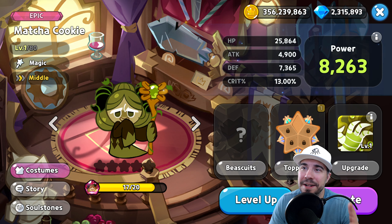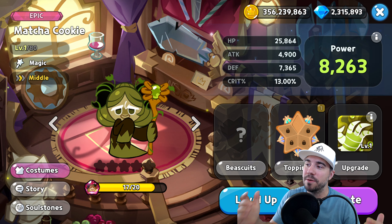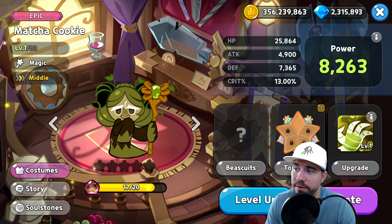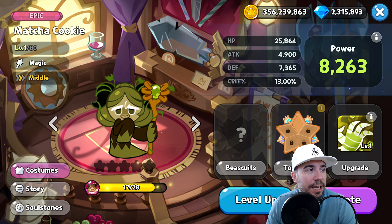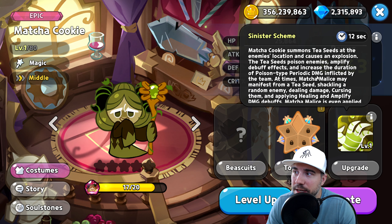Today is all about Matcha Cookie and this topping guide to set you up for success with the release of the Elder Fairy update in Cookie Run Kingdom. First and foremost, Matcha Cookie is a Magic cookie and a Middle Lane cookie. The move set on this one is called Sinister Scheme, with a 12-second cooldown. Matcha Cookie summons Tea Seeds at the enemy's location and causes an explosion.